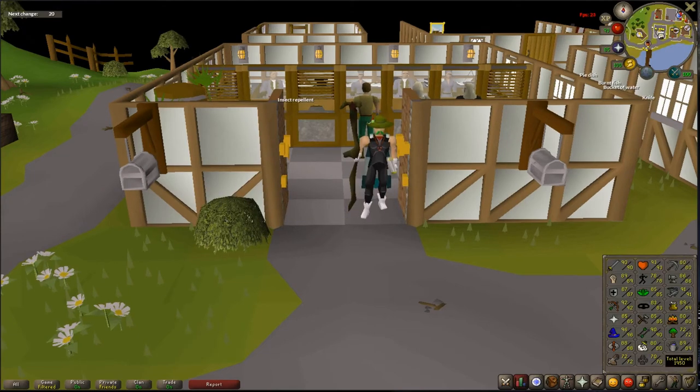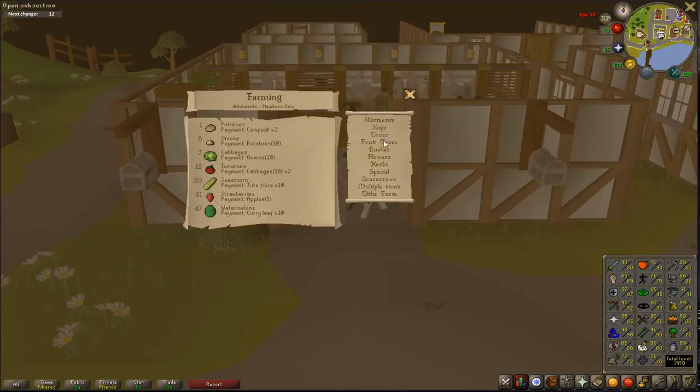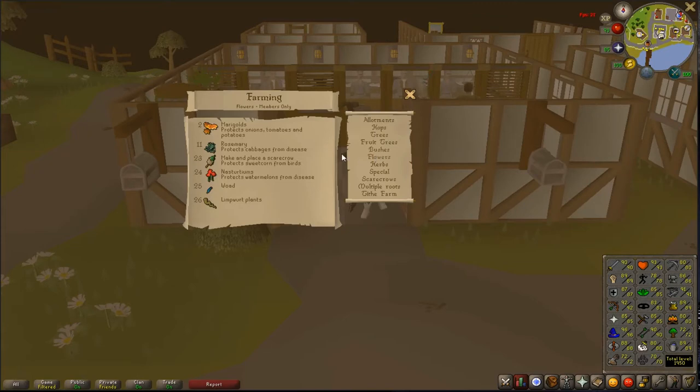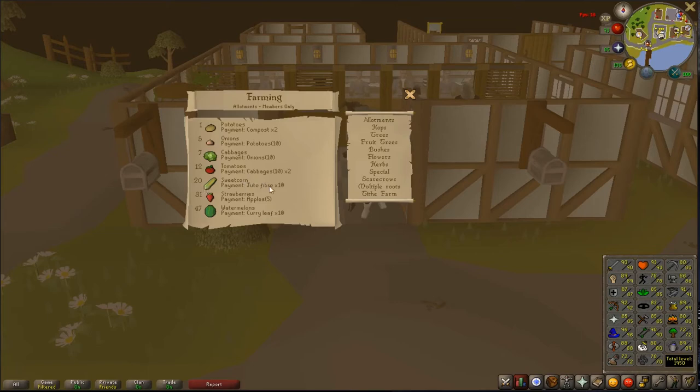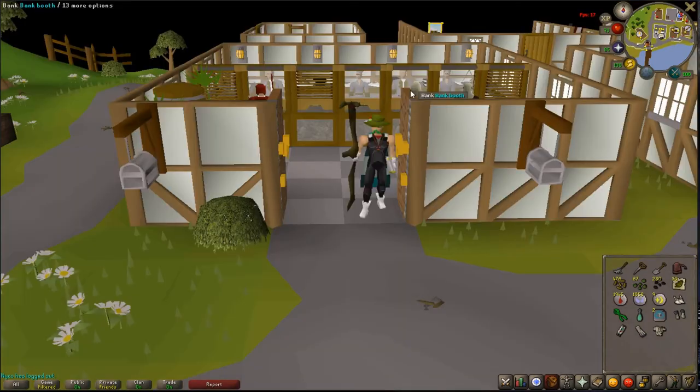For flowers, just do the best flowers you can. You want to do flowers as well as herbs and allotments. If you've done the quests to reach level 30, start with Limpwurt seeds straight away — they profit about 2k per seed, not a lot but it adds up and is useful for Herblore. For allotments, I recommend doing watermelons; they're great for protecting pineapple trees when you're doing fruit tree farming. So basically do the highest thing you can, and with herbs, whatever makes the most profit — I do Snapdragons for the experience and good money.